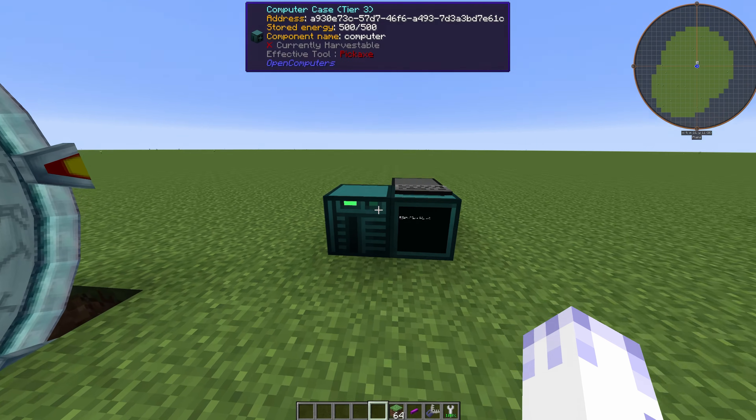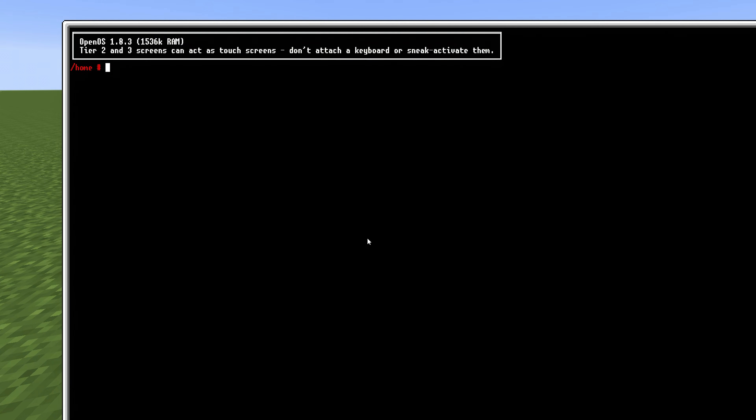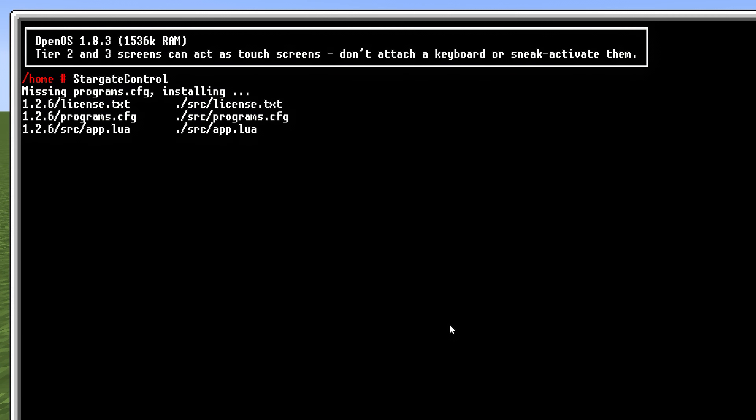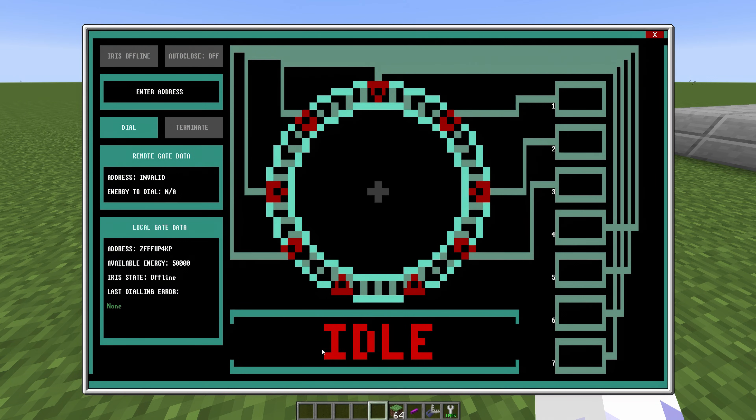Now you should be able to run the program on the PC. Write 'stargate control' and it should install. Now you should be seeing large text saying 'idle' with your address on the left and available energy. That means you've successfully set up the Stargate.